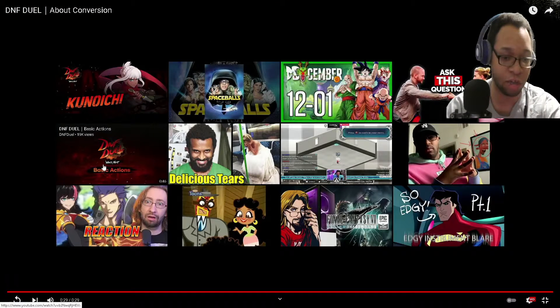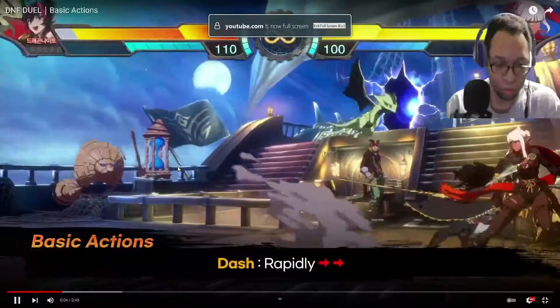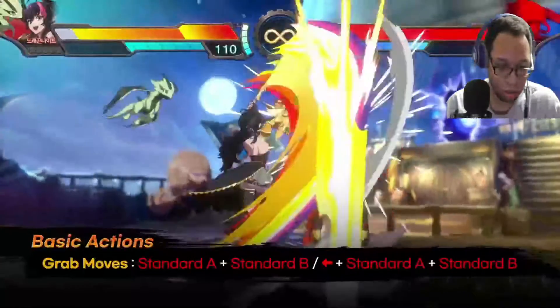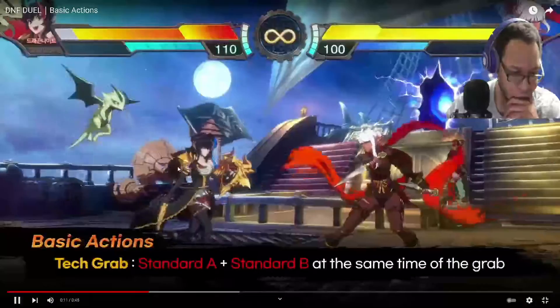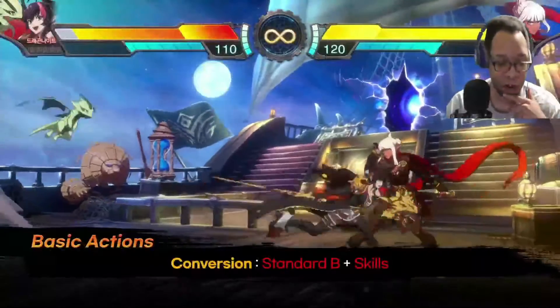This is a really good concept. Now let's go into the basic actions trailer. So we've got regular dashing, back dash — wait, grab moves are A and B standard, and B standard back. So for grab, A and B at the same time, like in every other game — that's what you do when you grab at the same time as your opponent. This is basically the regular fighting mechanics.